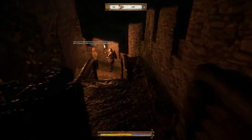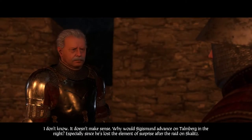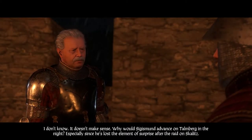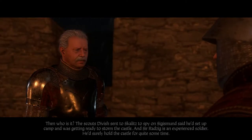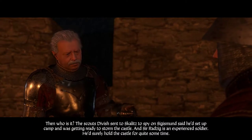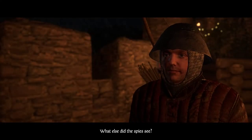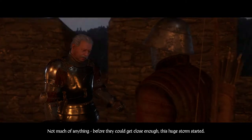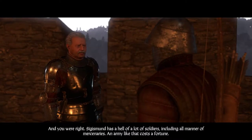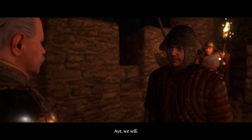We'll talk to Captain Robard. He's asking what's going on — it doesn't make sense why Sigismund would advance on Talmberg at night, especially since he's lost the element of surprise after the raid on the scouts. The scouts gave word that Sigismund set up camp and was getting ready to storm the castle. Radzig is an experienced soldier who would surely hold the castle for quite some time. Before the scouts could get close enough, a huge storm started. Sigismund has a hell of a lot of soldiers, including all manner of mercenaries.